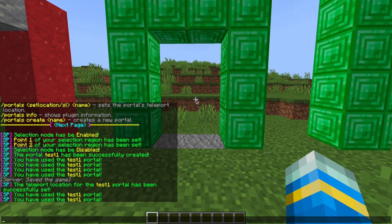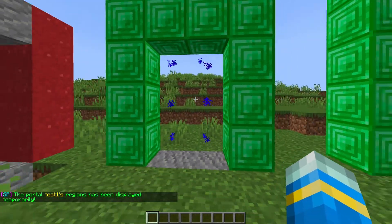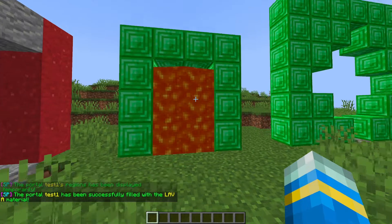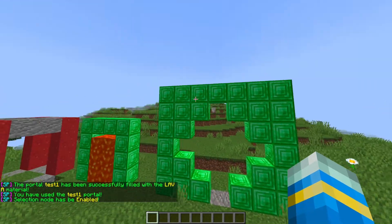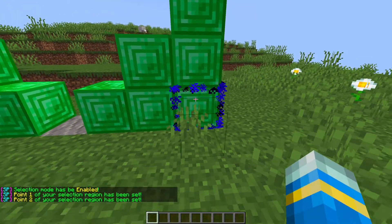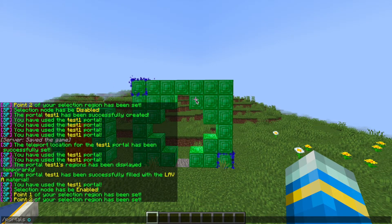There are a couple of things you can do to customize your portal. If you do /portals sr followed by 'test1', it will show the region that's selected — just the six inside blocks. Then if you do /portals fill test1 and then lava or water, it will fill the inside of the portal with that fluid, and it's not going to spill over the edges, which is cool. Then bring up the selection mode again for a second portal, select it, and create it — let's call it 'test2'.